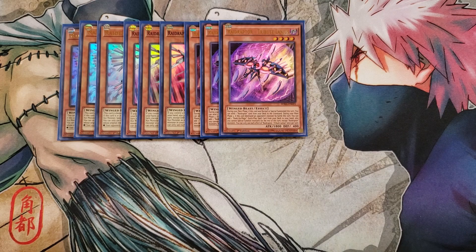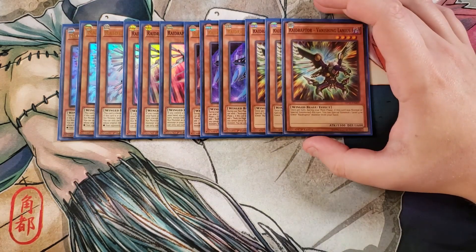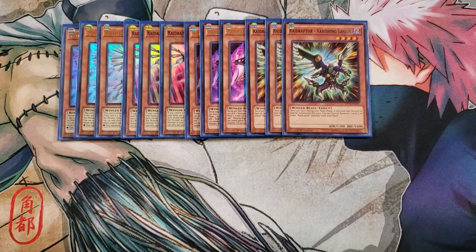We then play three copies of Vanishing Lanius. Vanishing Lanius is a really good card because you can, once per turn during your main phase, if this card was normal or special summoned, special summon a Raid Raptor monster from your hand that is level four or lower, which is really cool.